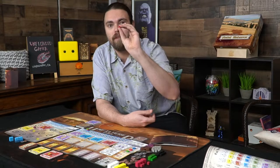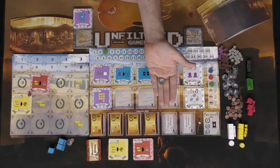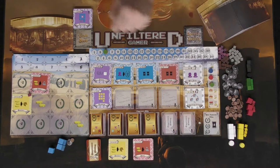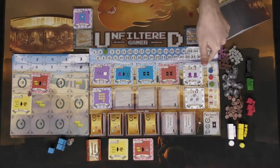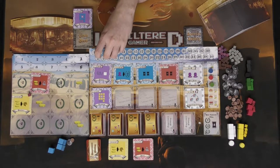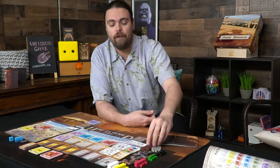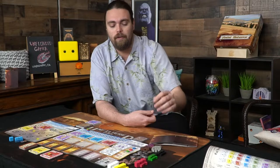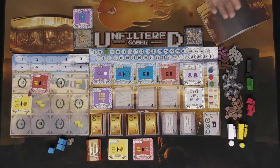There are also tokens worth two coins, singular point tokens, and little markers used for turn order and tiebreakers. Every player starts with five victory points — just place each player's token on the five-point starting spot. There are three different resource currencies beyond coins: brown representing horses, gray representing serfs, and purple representing knights.